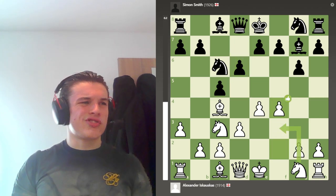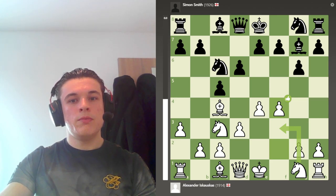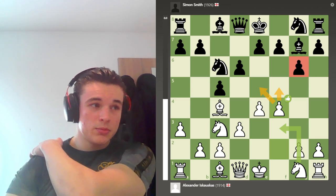I go F4, playing it like a Grand Prix sort of attack if you know that line of the Sicilian. You're just taking away squares from black and being aggressive, with F5 ideas in the future to challenge the G6 pawn.